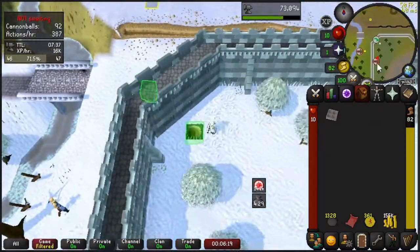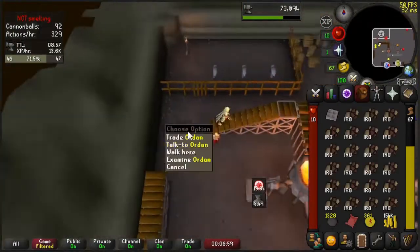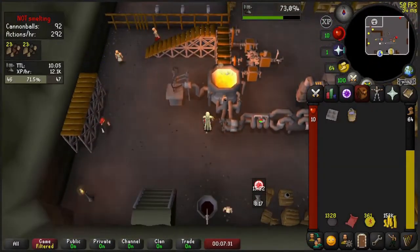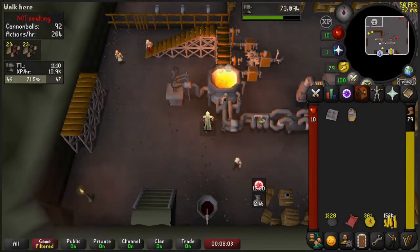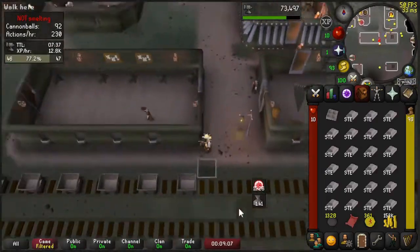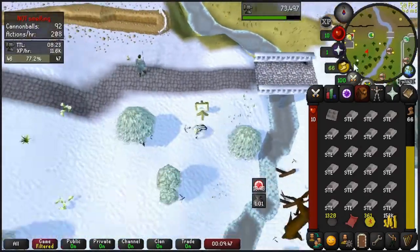I've never made a 10 HP or 20 HP account before, so figuring out the best way to make cannonballs is a new grind for me. It's kind of exciting trying to figure out how I can become more efficient, because ultimately I'm going to need hundreds of thousands of cannonballs for this grind, and being the most efficient at making them is really going to help out.